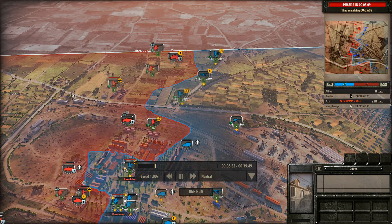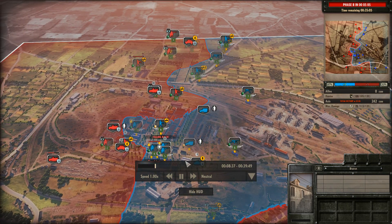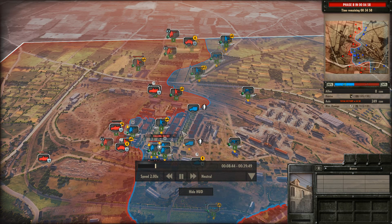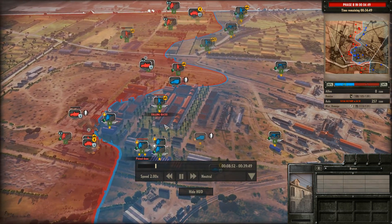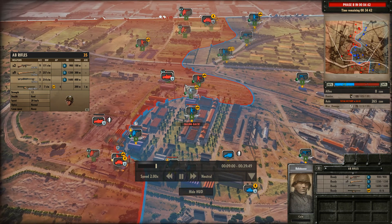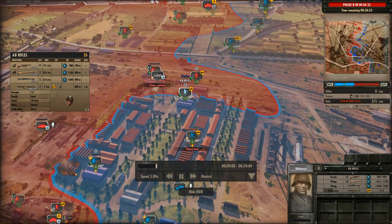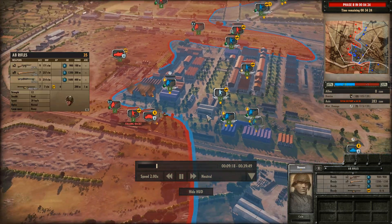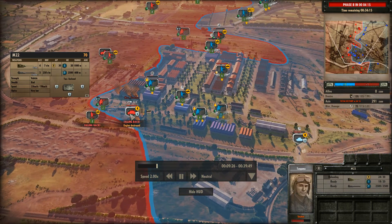That is real good play from Max Damage. Once you get into B phase he is going to be able to bring up Panther and Tiger tanks, and when they come onto the field it's going to be very hard for Domino to deal with. Domino is starting to make some progress into the factory - rifles knocking out a half-track with their rocket launchers. The Locusts are giving good fire support.